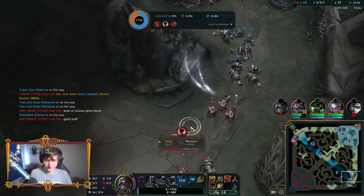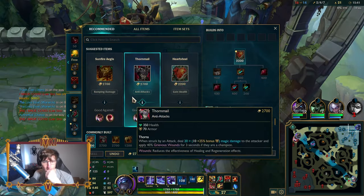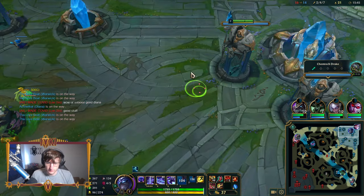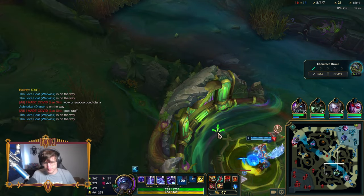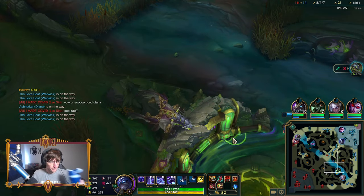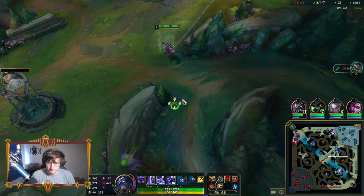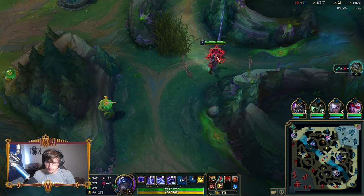Are we buying Heartsteel? It's not a great item, but let's do it. With this build if you go Heartsteel, you will have quite extreme burst damage. If this game goes to 30 or 40 minutes, we're gonna have fun. So normally you use Q to move the blade, but if you move far enough from your blade it will teleport towards you — and you can manipulate that.